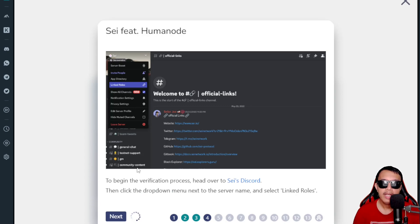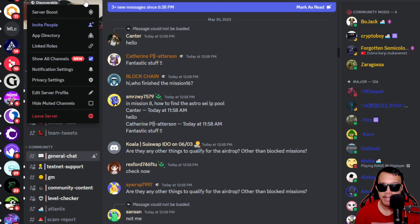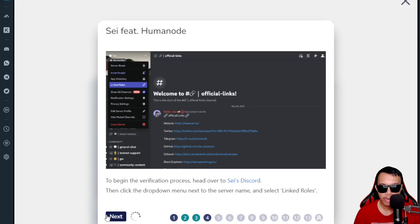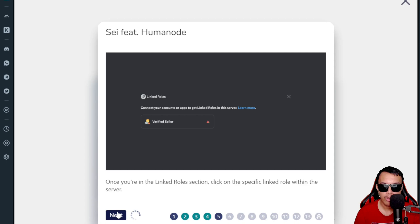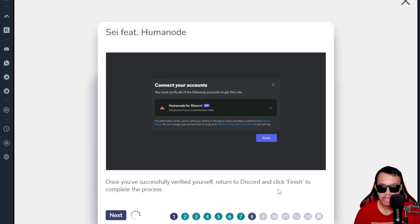Click Next again. To begin the verification process, head over to the SAY Discord and click the drop-down menu next to the server name and select Link Roles. I'm in the SAY Discord right now — I click that and there is what we call the Link Role. Click on that and it says connect your accounts or apps to get linked roles in this server to be a verified SAYlor. Click Next, then verify via Human Node for Discord account and redirect to the Bot Basher verification site by following the instructions.